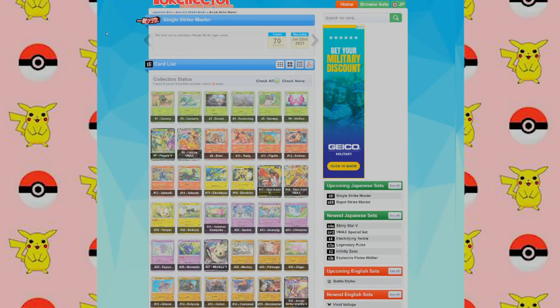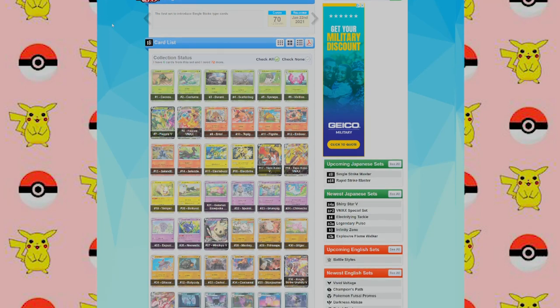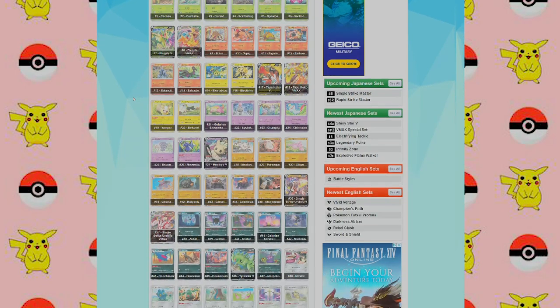We're at a website called Pokeelector.com. I will link this in the description below. This is a really great website where you can look up any of the card lists for recent boxes that have been released or upcoming boxes expected in the next few months. Here we are looking at the Single Strike Master Box. The Japanese version comes with 70 cards and two Secret Rares — seems a little short this time.